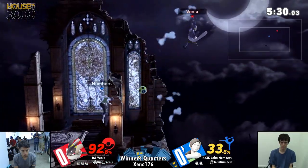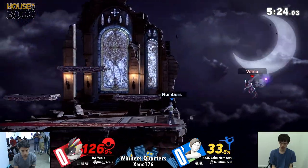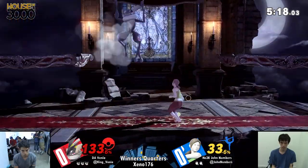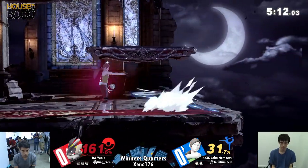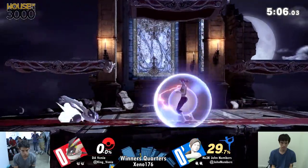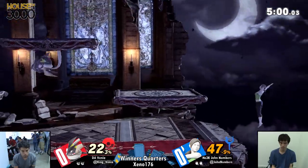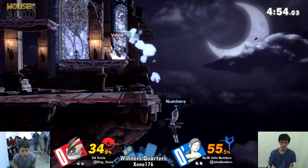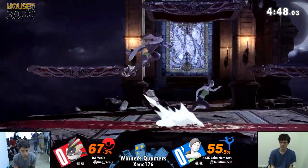Venia in a really good position and this is actually really pretty. One thing that hasn't changed in this game at all — if you touch Wii Fit's shield from behind, you are going to get wrecked. That move is overpowered. Venia needed a bit of a refresher there, so now we're back on second stock. John didn't build too much percent — it really depends on if John's able to take advantage of stuff, and he is taking the percent lead now.